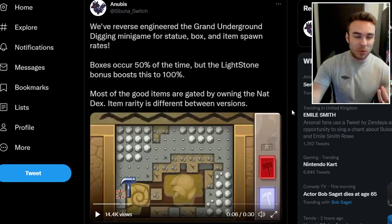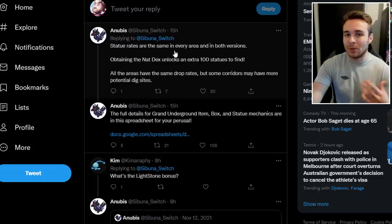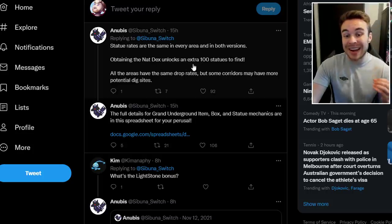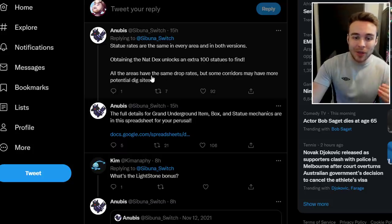The boxes are the pretty ones, the glorious ones, or the beautiful ones — I can't remember exactly what they're called. Statue rates are the same in every area and in both versions, so no area is better for finding statues. The rates are the same in both Brilliant Diamond and Shining Pearl. Obtaining the National Dex unlocks an extra 100 statues to find, so there's a significant amount added once you complete the main Pokédex.